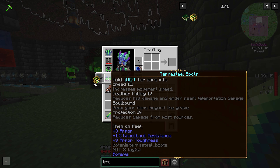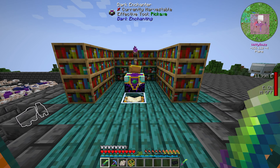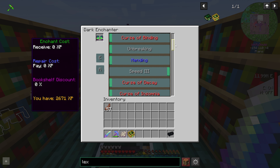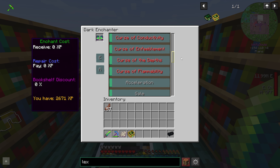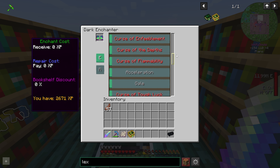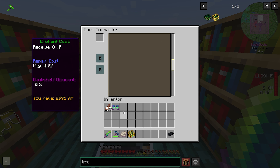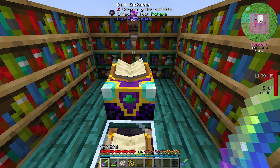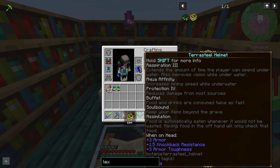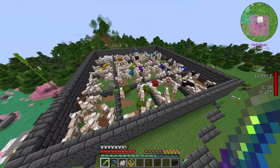We've got soulbound, protection, speed, feather falling. You know what I could do - I could throw a depth strider on there for fun. Basically, as long as you have the mana or XP to do it, you're golden. Actually, what you can do since I'm here - let's grab our helmet, put perception back to zero, enchant it, and it gets rid of that enchantment but keeps the rest of them. Which is pretty nuts.